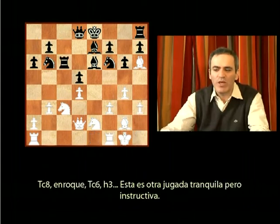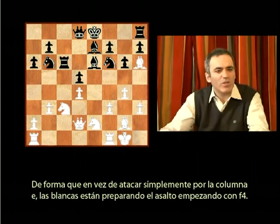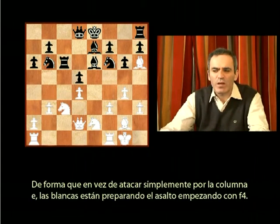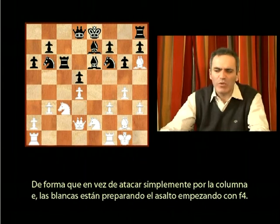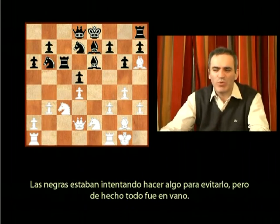Rook c8, castle, rook c6, h3. That's another quiet but instructive move. Instead of simply attacking on the e-file, white is preparing an assault starting with f4. Black was trying to do something to prevent it, but in fact it's all in vain.